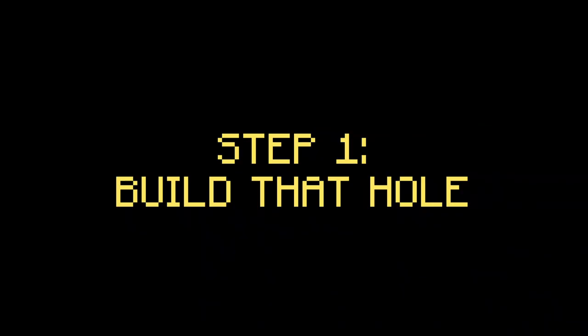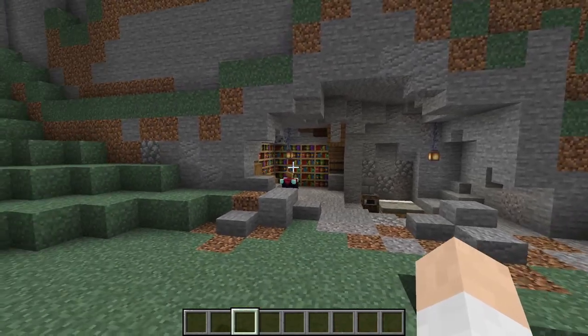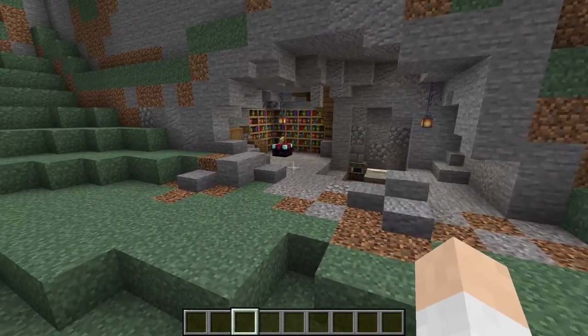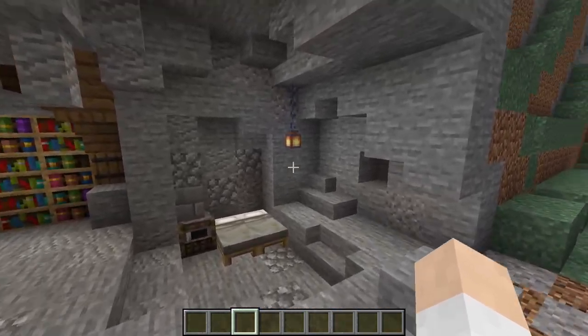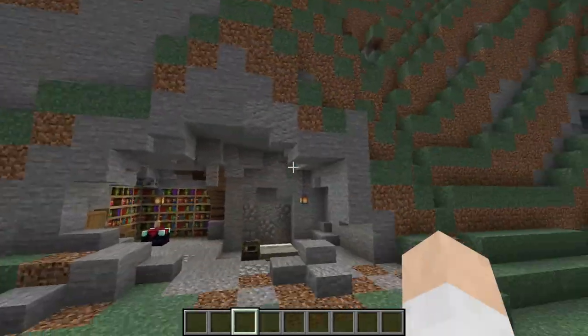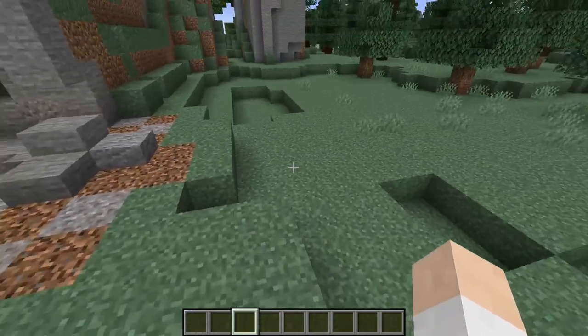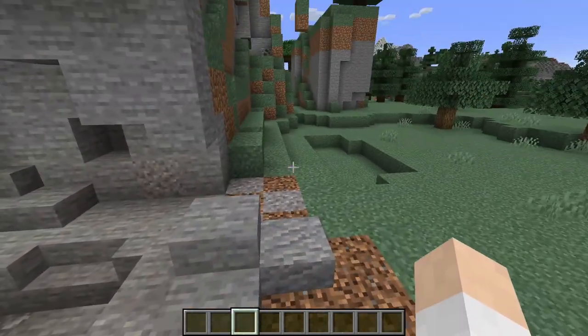Step one: build the hole. And we're done. And just like that we have a hole - a hole that some might consider epic, so to say. It's almost like that's the title of the video. And yes, it's a hole because it's in a wall or the ground, and it protrudes inward. I think that is enough to define a hole, right?